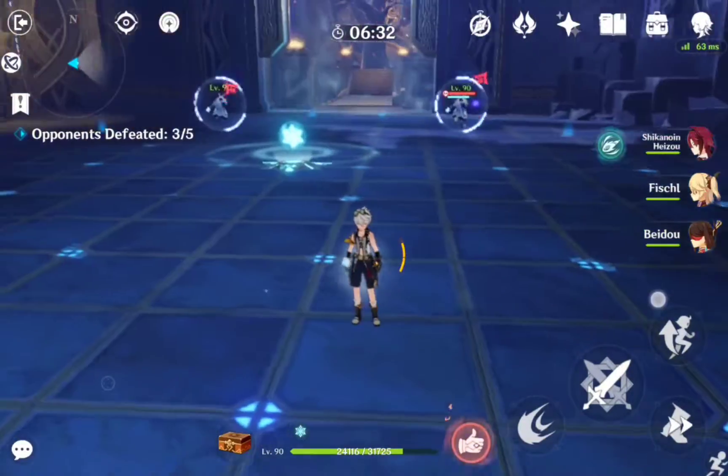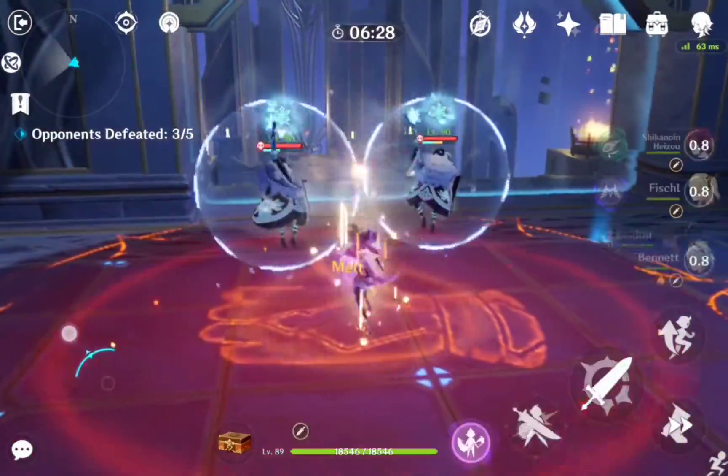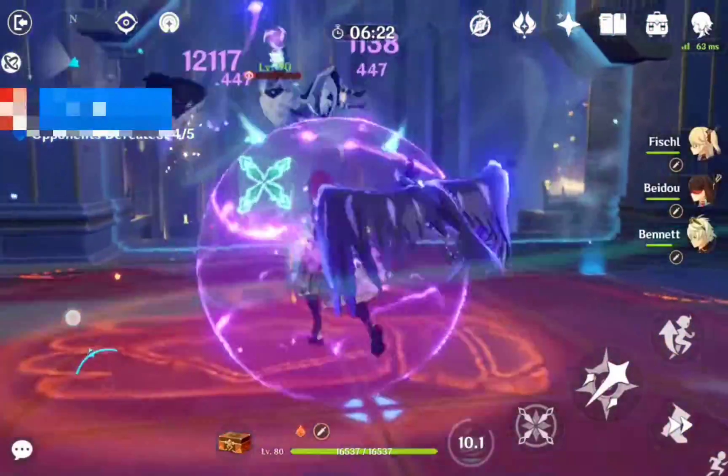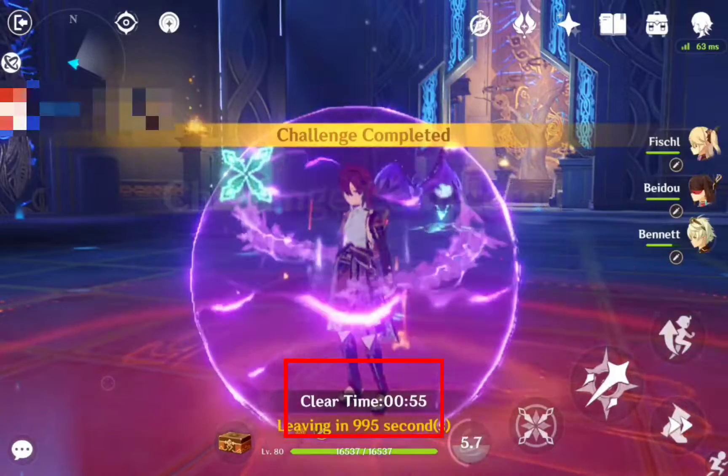After that, lure the Cryo Abyss Mages that spawn next, just like in the previous guide, and take them down together. I used Bennett to deal with the Cryo Abyss Mages' Shields, but you can also bring Electro or even Geo provided your damage dealers are strong enough.